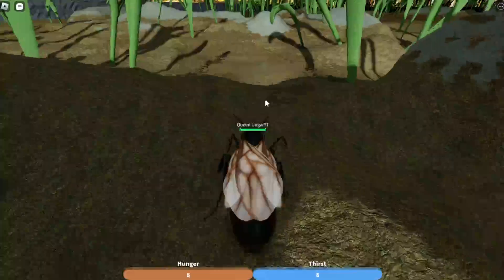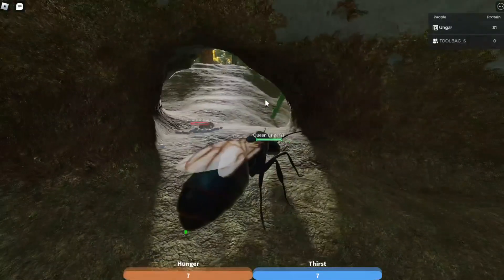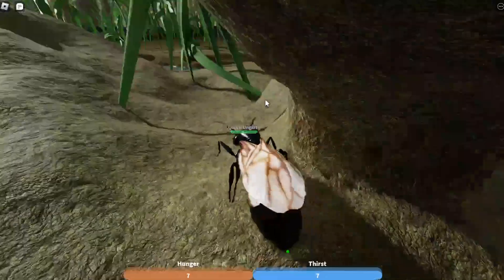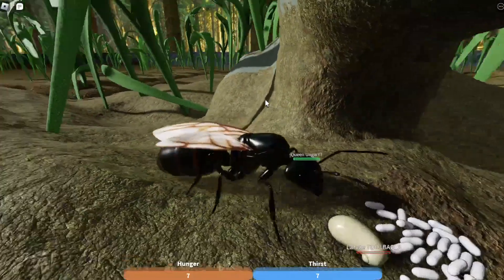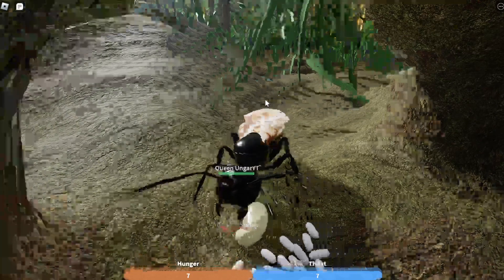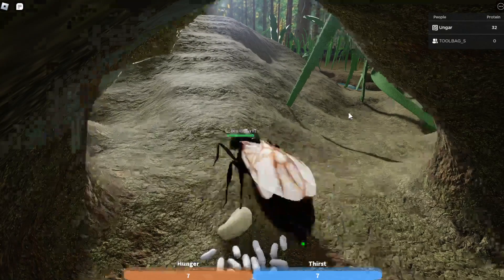Another way to get protein is by killing spiders, but there are no spiders here right now. The third way to get protein, and honestly probably the best way, is by killing eggs. So while doing raids, if you get a kill on an egg, it will give you some more protein. We just attacked that egg and now we're at 32 protein.